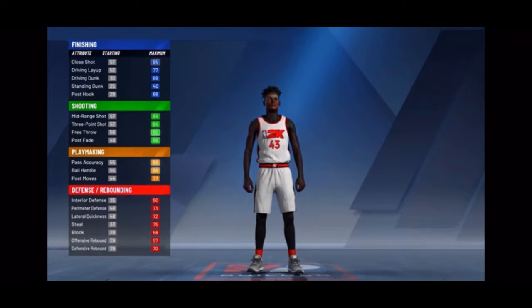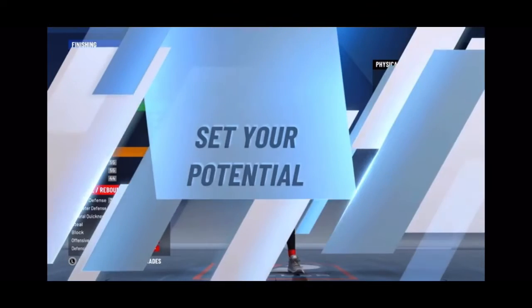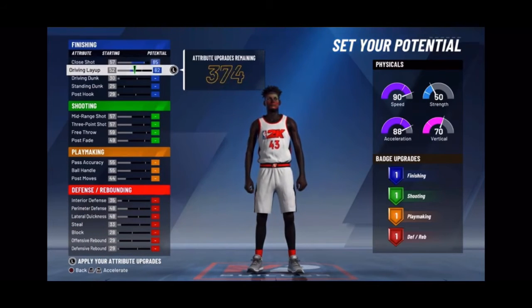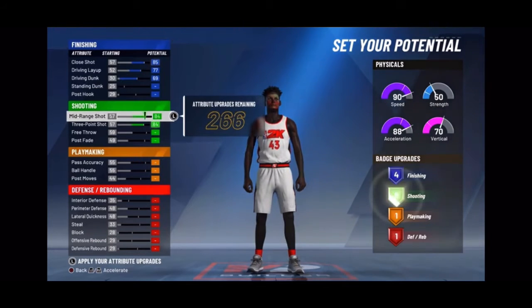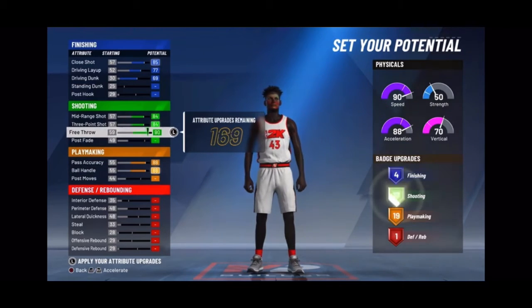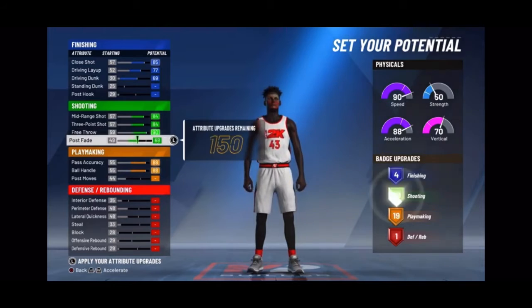Make sure you put Playmaking Shot Creator first. For the pie chart, you gotta have the most speed if you're gonna iso on a Playmaking Shot Creator — not vertical. Max that out, max that out, max that out, go down, max that out, and max that out. Max that out too — I know I'm going fast, I'm just trying to get this over with. Max that out and put that to 68.